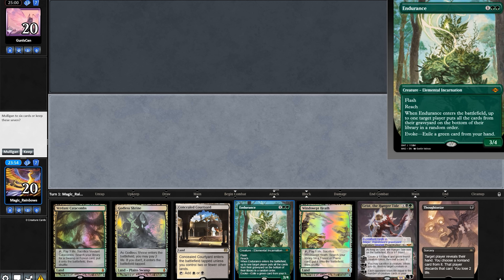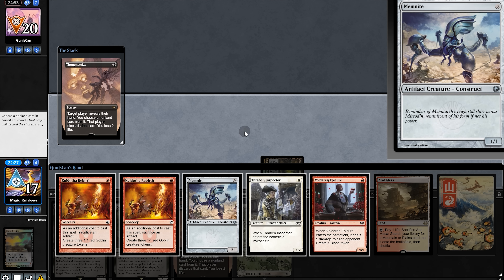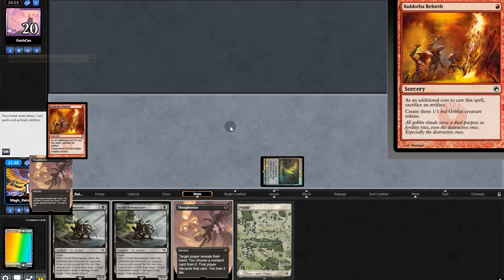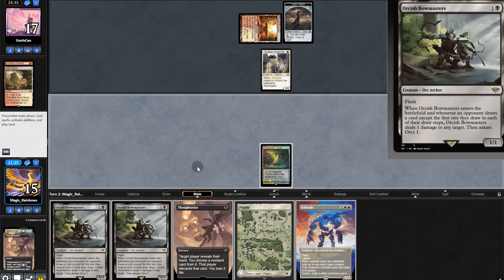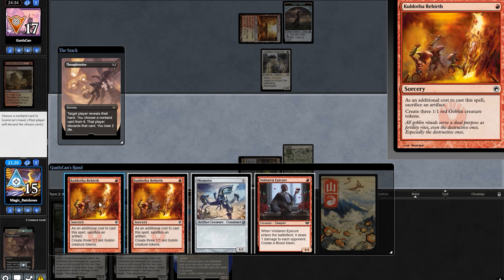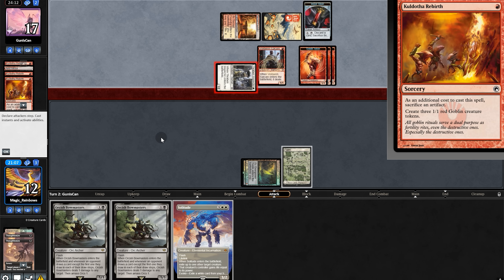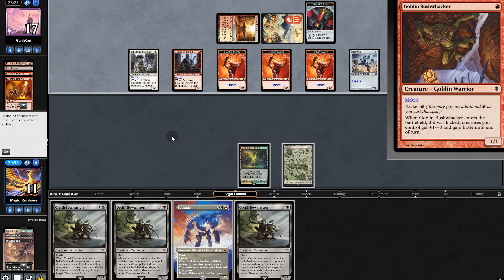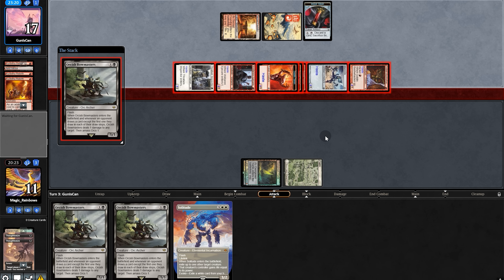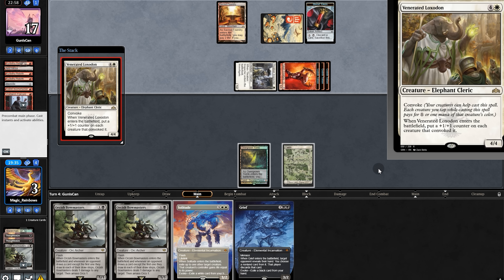And now on to the next matchup. Opening hand is cold — no turn-one plays. We're not going to get anywhere keeping this hand, so we mull. And yeah, I think we can work with this, we'll keep. Thoughtseize time! And this is a wide aggro deck — they can drop Memnite and sac it to make three weenies. We'll take Rebirth and pass. No Memnite — instead they play Throbbing Inspector. So instead of Bowmasters, we'll go with a second Thoughtseize. Another Rebirth for them. Opponent plays Epicure and makes three weenies. But another Bowmasters for us — let's just hope we can get them out fast enough. Opponent plays Anthem, pumping all their tokens. This is a problem. We play Bowmasters, go to three, and pass. They lock it on with a buffed board — they have us. So Game 2 it is.